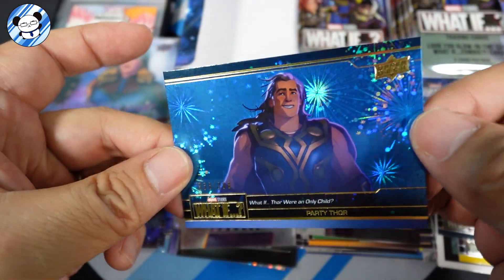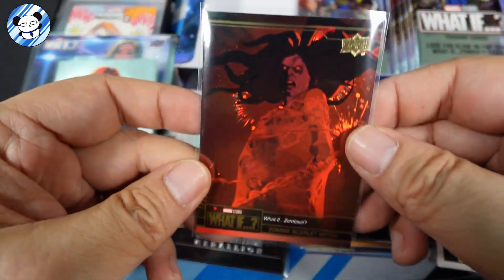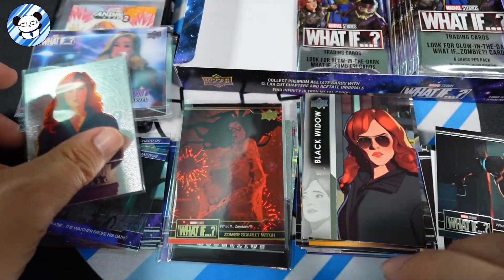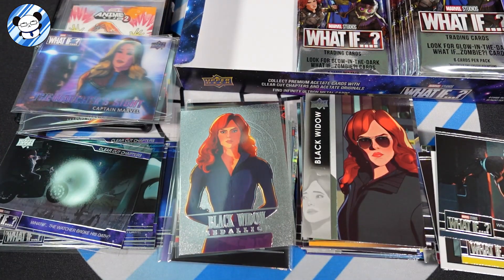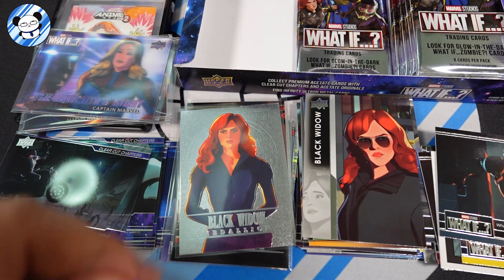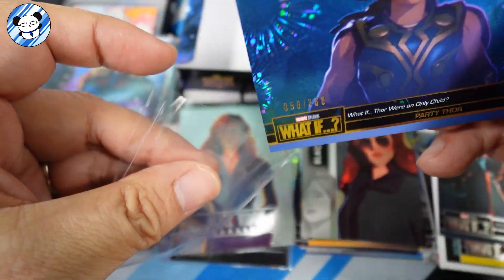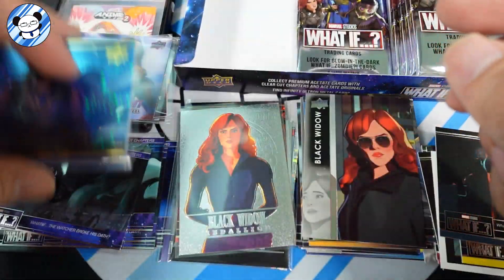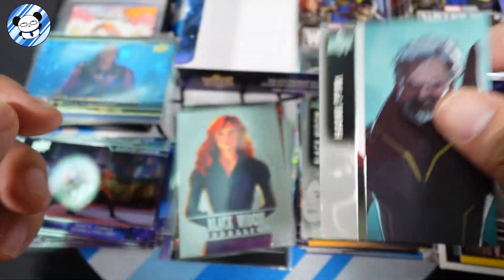Out of 388. Hmm — is this the Scarlet Witch numbered? No, it's not numbered. This is a weird one — the red one is not numbered, but the blue one is numbered: 388 Party Thor. Perfect foil — it's Party Thor with party firework. Okay, that's our acetate Hang Pin.